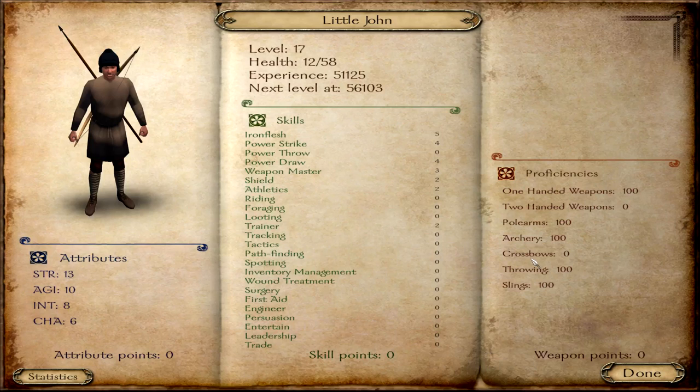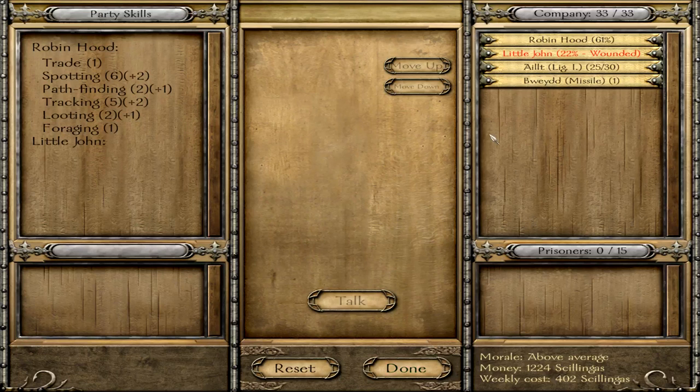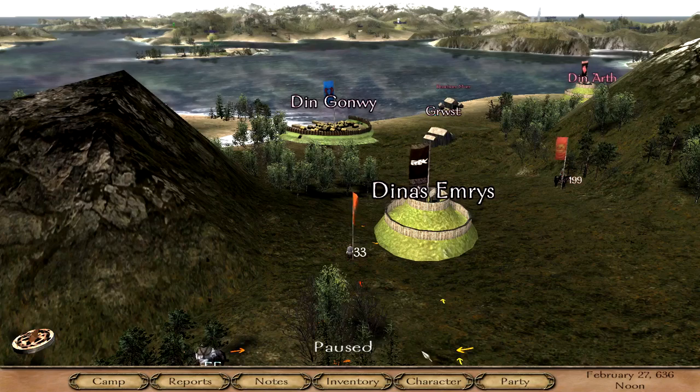If you are really interested in how these attributes are going to be, then be sure to go to my Steam group, go to the forums, find Robin Hood and it should all be there.